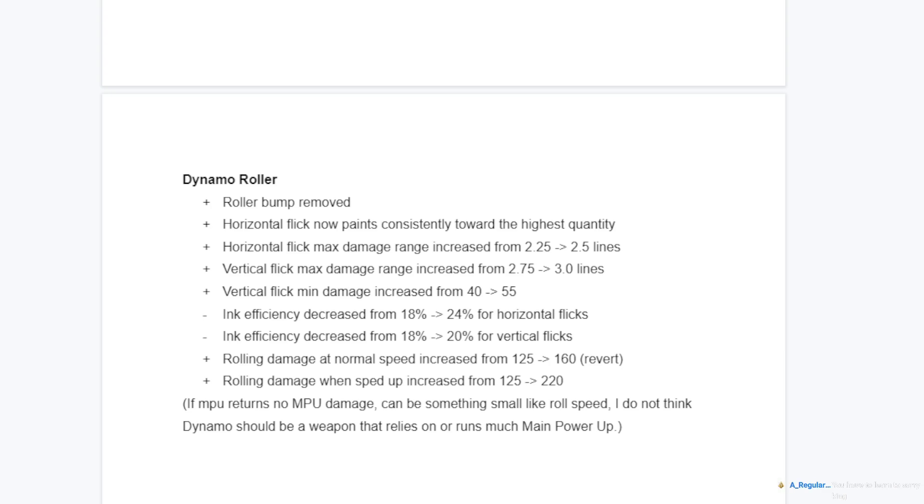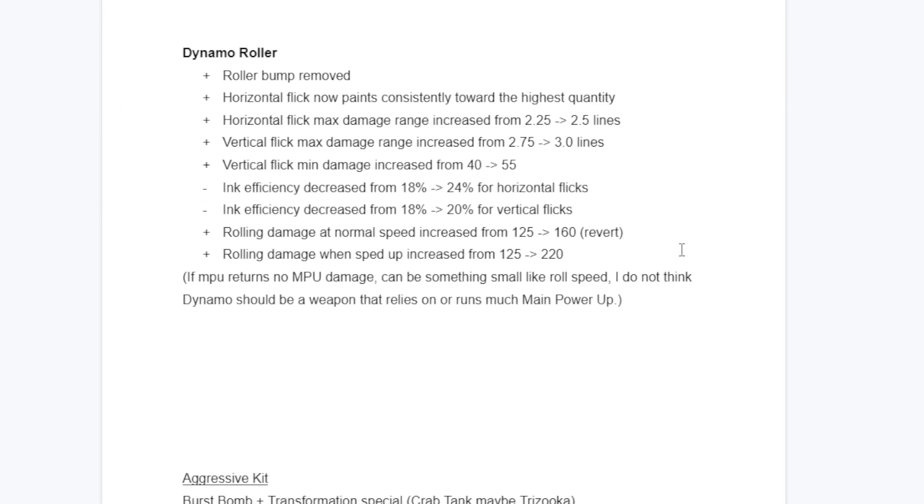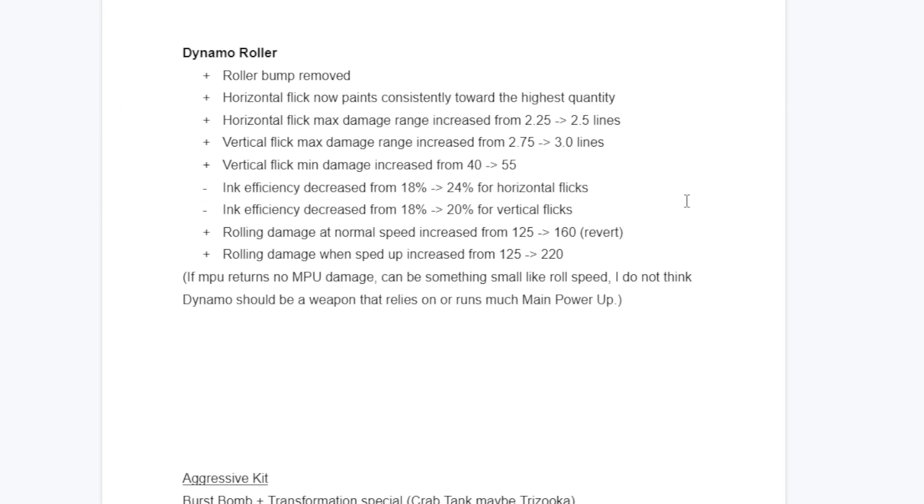Little bonus: they can increase rolling damage if they want to. These changes are absolutely not needed - I'll be 100% honest, I just think they would be funny. Side note on MPU: if MPU returns, there should be no Main Power Up damage increase. Make it something small so people don't run it much. I think Dynamo should be ink-hungry via Ink Saver Main. There are lots of other options - swim speed, stealth jump, quicker spawn - I don't think it should need damage up to function.